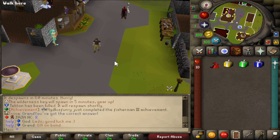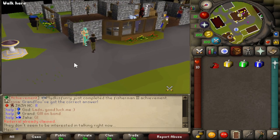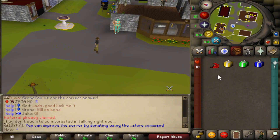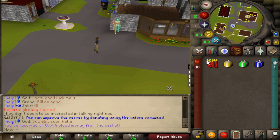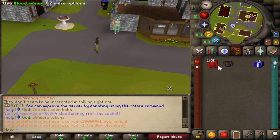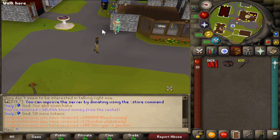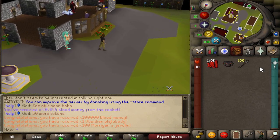Starting out, you can go to the referral manager — I've already claimed it, but you can talk to this person and tell him where you came from and actually get quite a good start. You get a legendary mystery box, an armor mystery box, a weapon mystery box, and a blood money casket. Opening these, I got 100k from that one — that's currency, pretty good — and got an obsidian plate body which is very nice to start off. Morgan's Javelins is not bad if I wanted to PK, but a weapon probably would have been better.